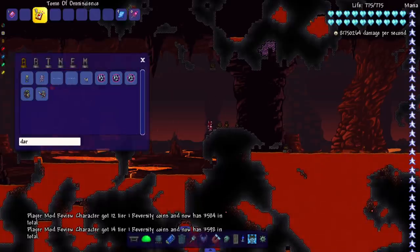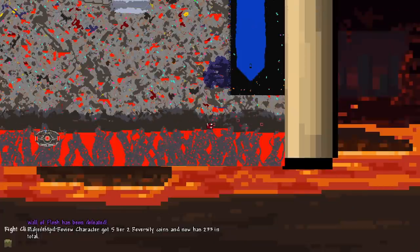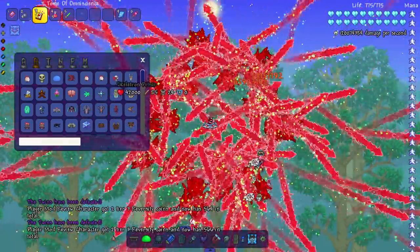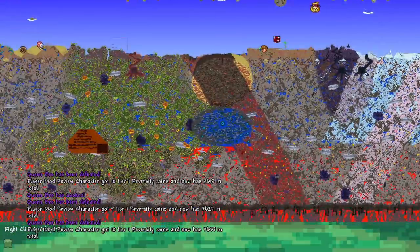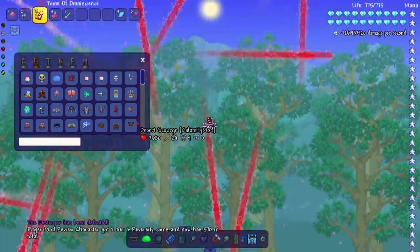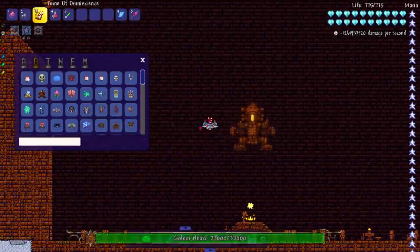Let's head on down to hell and continue. Wall of Flesh — what's up, that's another box. We shouldn't have to change the time of day, I should just be able to blast these. Oh, another Queen Bee — we're going to end up killing all the Queen Bees in this world, there's honestly a lot. Let's see the Eater — boom, got him. A little laggy with all those projectiles on screen.